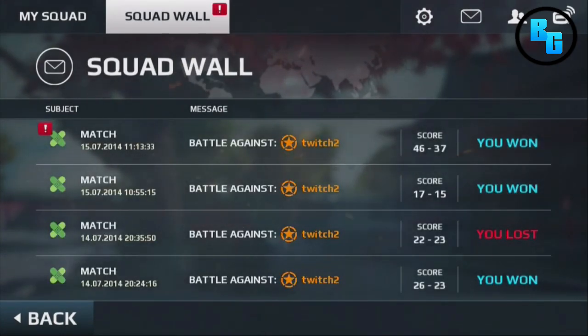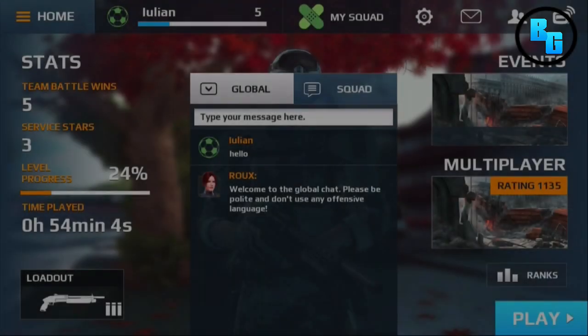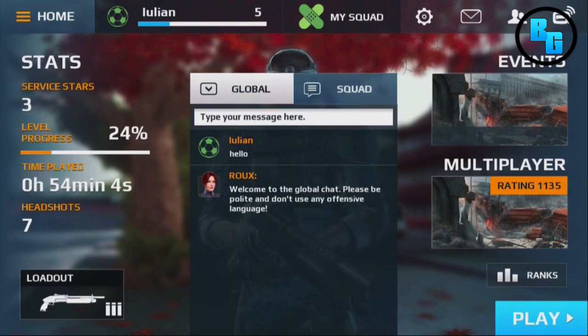Once you tap the multiplayer tab, you'll actually see near the game modes if any of your friends are currently playing that mode, and then you can always tap that and join your friend's match if you please.